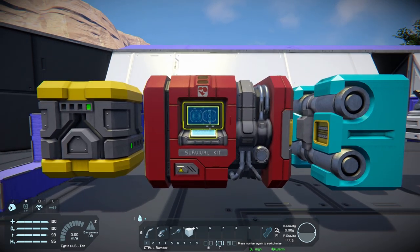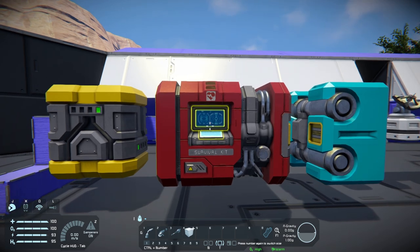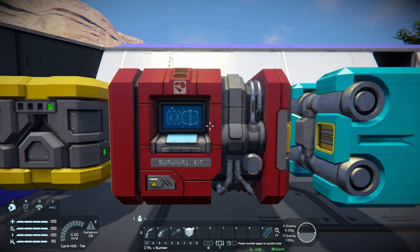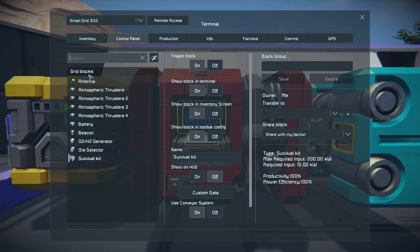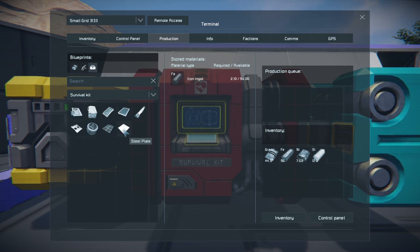Your best friend for the next couple hours is the survival kit. It's basically a combination between a med bay, a refinery, and an assembler. If you hold F on the survival kit it can refill your power, and if you've got stuff connected to it it can also refill your oxygen and hydrogen. It also has a production tab. As a starting tool it only has dumbed down capabilities - it can only refine ingots from rocks into basic components: gravel, iron, nickel, and silicon. No gold, silver, cobalt - only ingots. It can also assemble basic tools and components like steel plates, girders, and construction components.